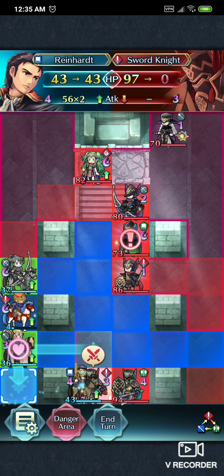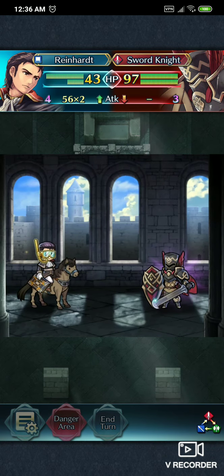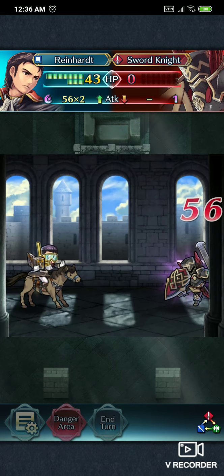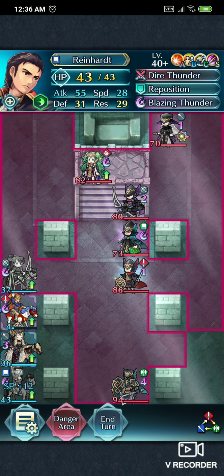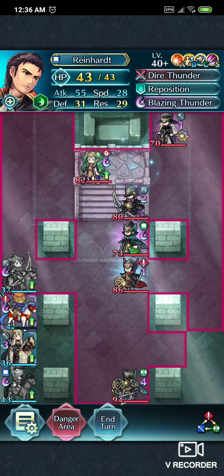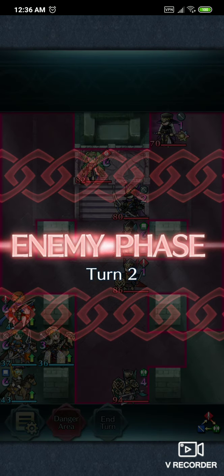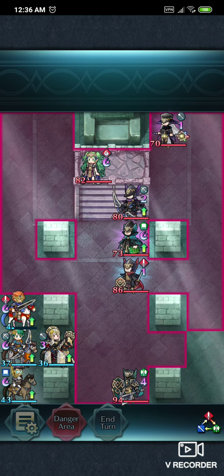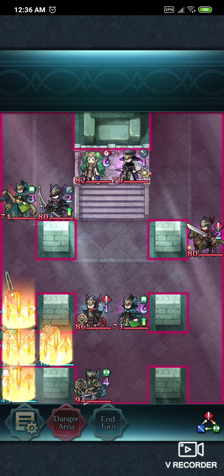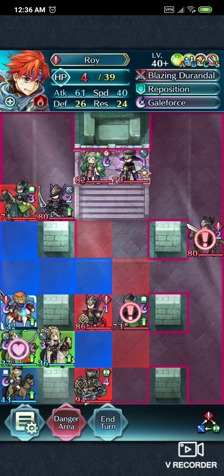And you do want to go here and hit the Sword Knight. Reinhardt needs this Heavy Blade 3 and Blazing Thunder. So yeah, everybody's out of range. That's the key with these Cavalier teams — you need them out of range unless you purposely want them to get hurt.